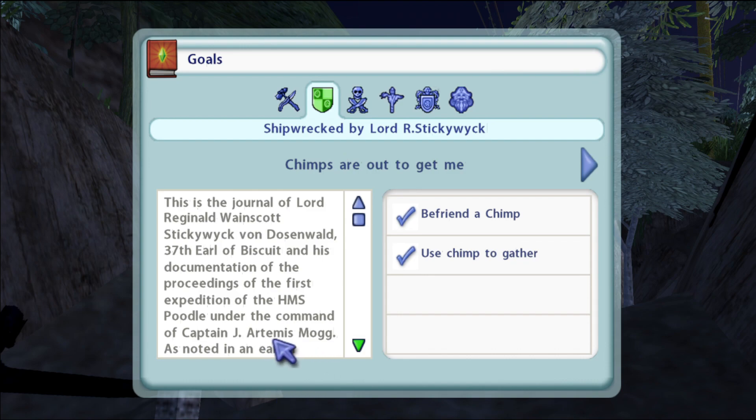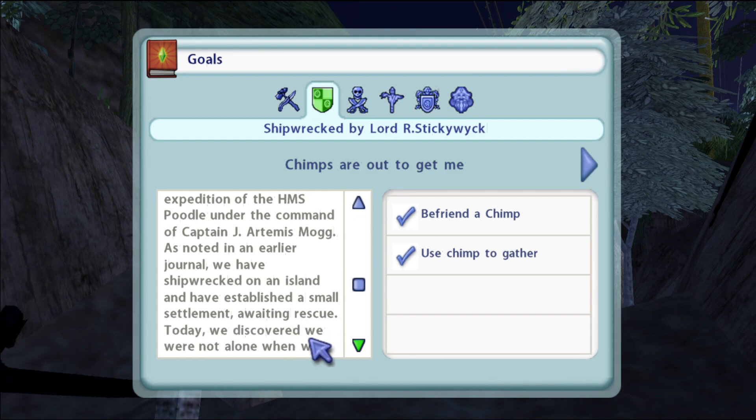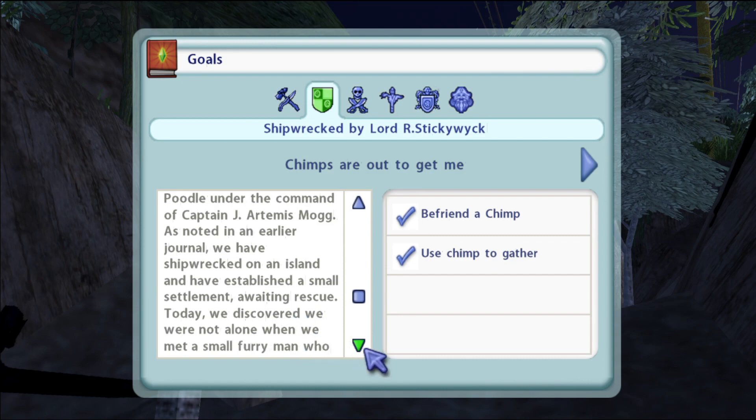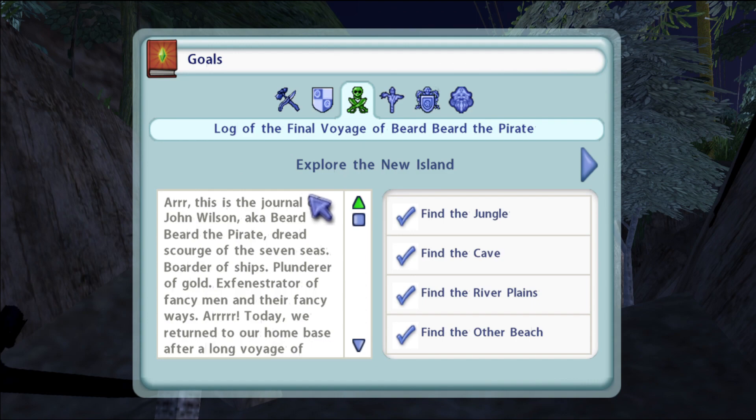This is the journal of Lord Reginald Wayne Scott Sticky Wick Von - is that really your name? That's ridiculous - 37th Earl of Biscuit. And his documentation of the proceedings of the first expedition of the HMS Poodle, under the command of Captain J. Artemus Mug. As noted in an earlier journal, we have shipwrecked on an island and established a small settlement awaiting rescue. Today we discovered we were not alone when we met a small furry man. Chimps are out to get me.